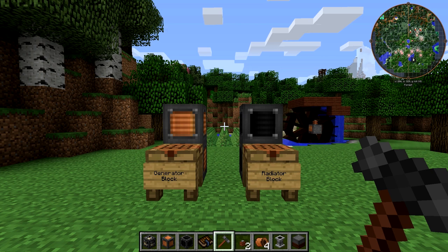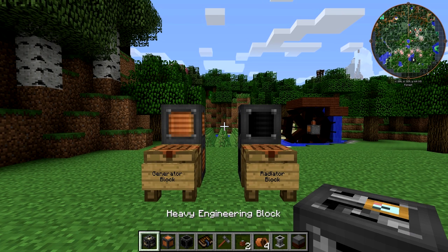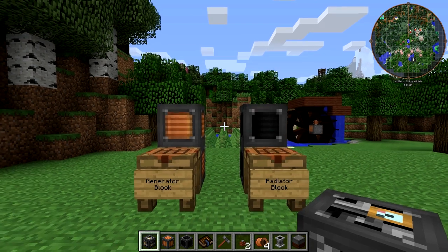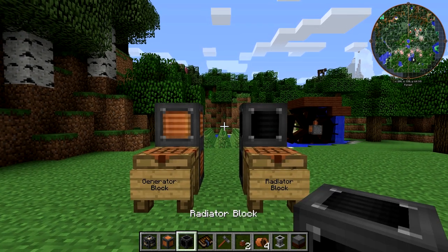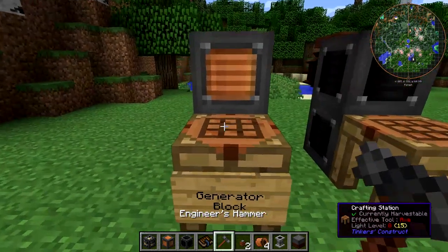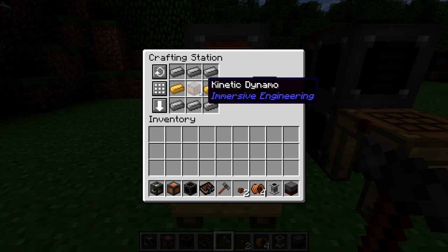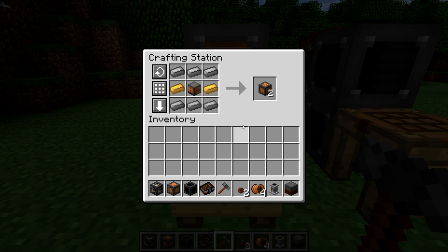In order to build the diesel generator you're going to need three blocks. The heavy engineering block we've already discussed. You'll also need the generator block and the radiator block. The generator block is crafted using a kinetic dynamo, six steel ingots, and two electrum ingots, and this gives you two generator blocks.